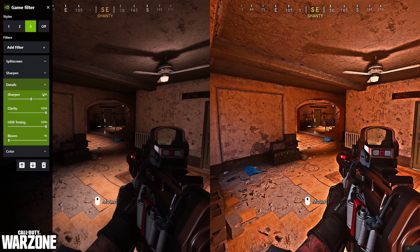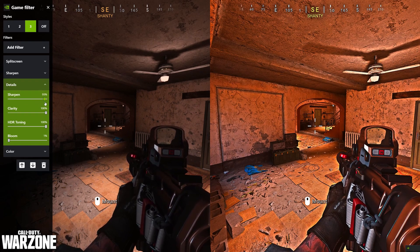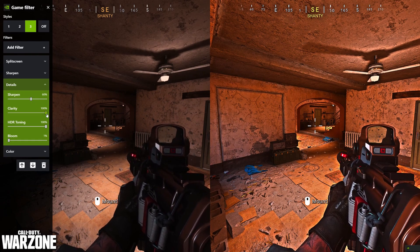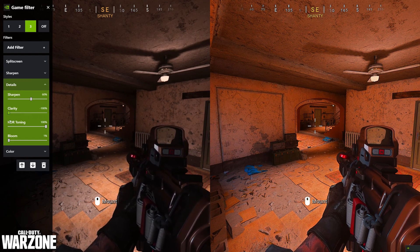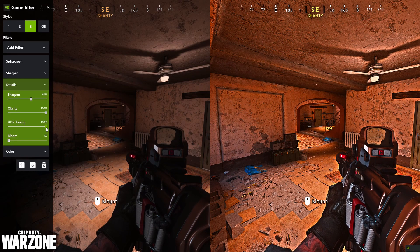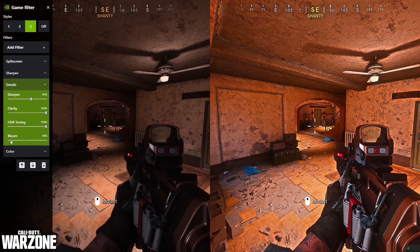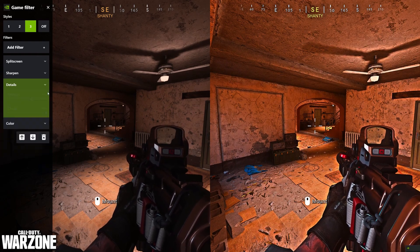Next, go to Details — there's also a sharpen option here, but it also increases brightness a little bit. I like to set it around 60, because any higher on light maps it over-brightens and you'd need sunglasses. Then Clarity — this looks very soft by default; I like it a little harder so it's easier to spot targets in corners. For HDR Toning, I put it on 100%. For Bloom, put it all the way down — bloom is absolutely trash.